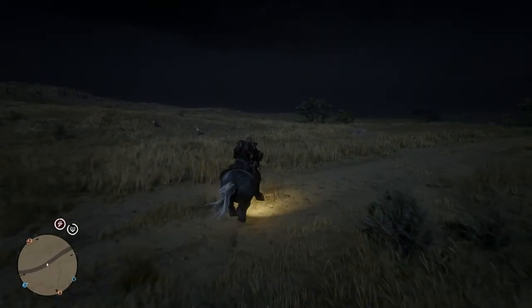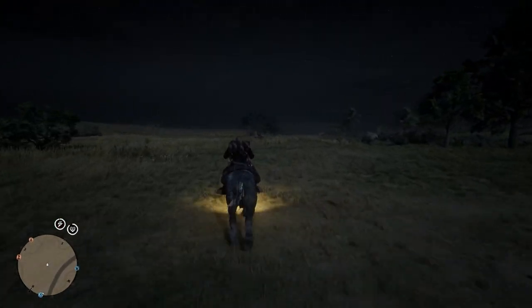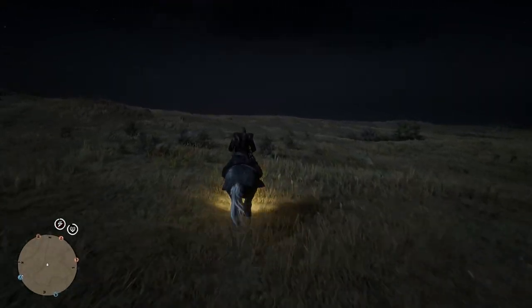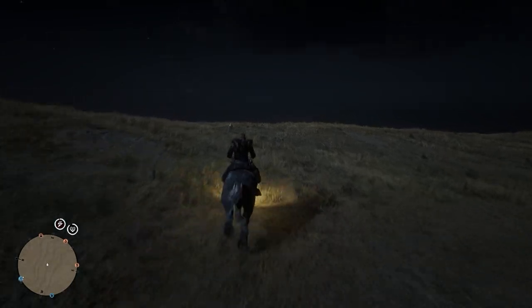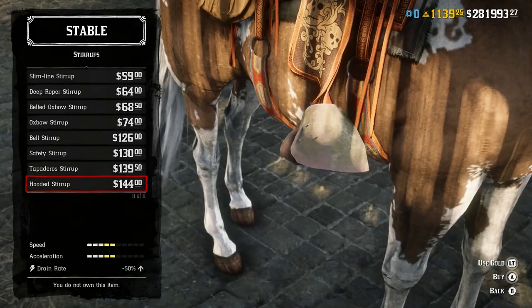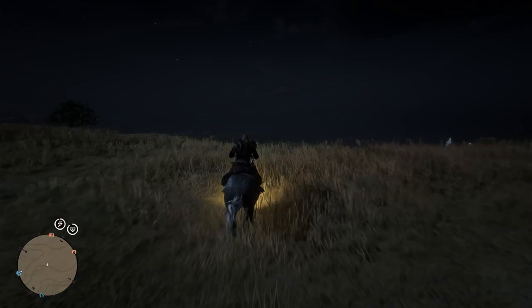Mistake number 12 is not investing in a good horse. Your horse is one of your most valuable assets in Red Dead, so it's important to get a high level steed. Rank 20 horses are the best in the game, and once you get your bonding up to level 4 and purchase the Nakadocha Saddles with Hooded Stirrups, you'll max out your horse's abilities in a couple of areas. Stamina and health are the most important attributes, so prioritize these above anything else.